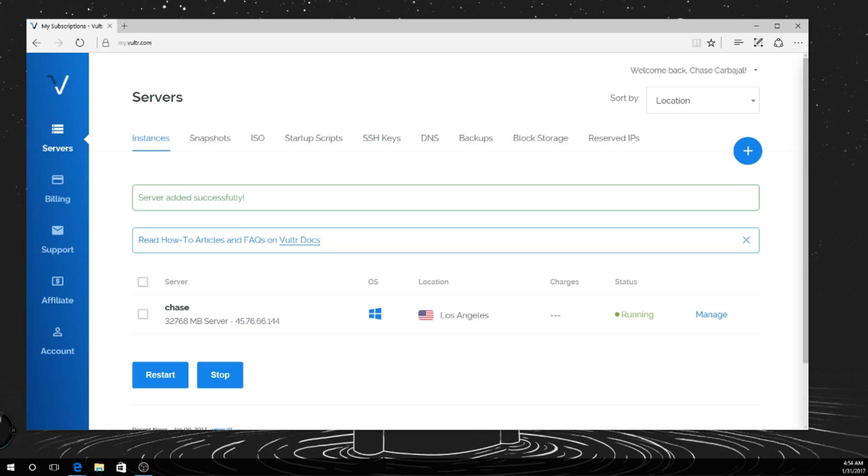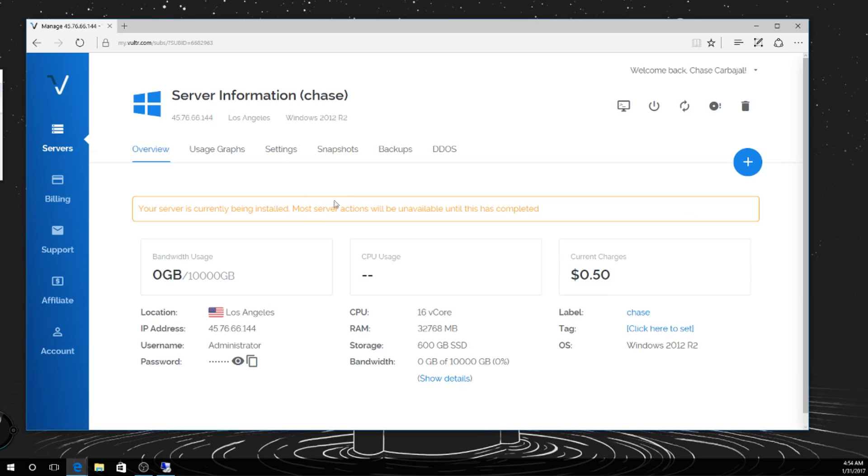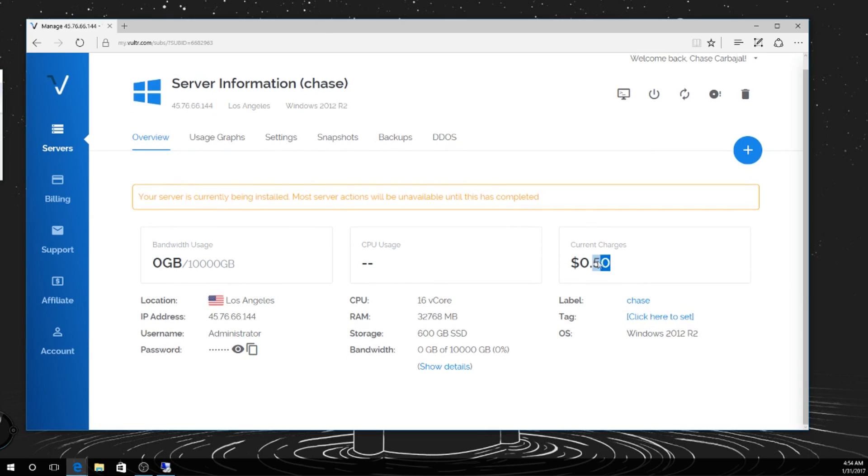Connect — remote desktop connection. Alright, so it's running now. Okay, this says it's still being installed. I've already been charged 50 cents.